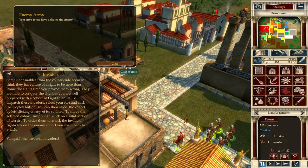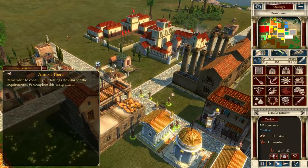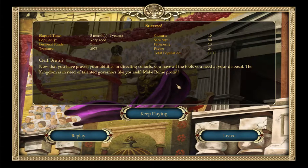We were victorious and we've defeated the enemy. We've hit one thousand population - remember to consult your ratings advisor for the requirements to complete this assignment. We should now be finished. The game says: now that you have proven your abilities in directing cohorts, you have all the tools you need at your disposal. The kingdom is in need of talented governors like yourself - make Rome proud. We've finished the tutorial campaigns and are now ready to start playing the proper game, which we'll start in the next episode.